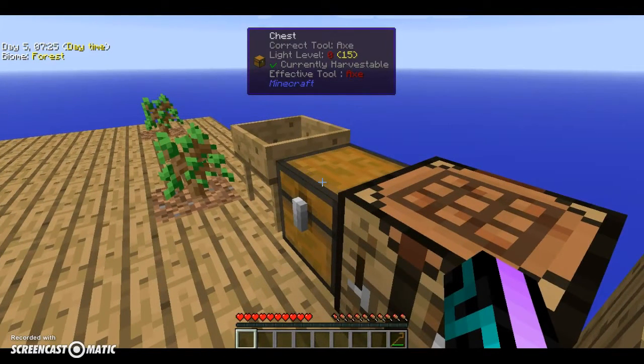I think you sieve dirt — I think that's how you get gravel and then cobblestone. Don't you need a hammer? Yeah, you need a hammer. So let's look up hammer.